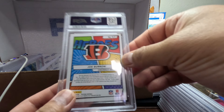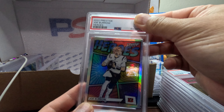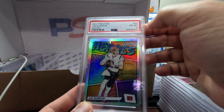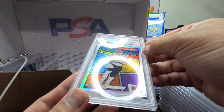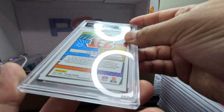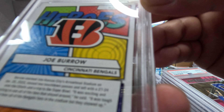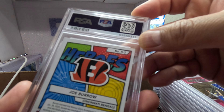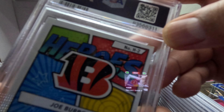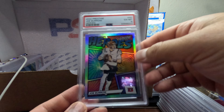We have these nice Joe Burrow Heroes — I like these Heroes, let's check it out. We got a 6. Oh my gosh, a 6! No clue why it's a 6 — I thought I checked it before I sent it in. Got this out of the show. There's a food mark on top up here — so that's why it's a 6.